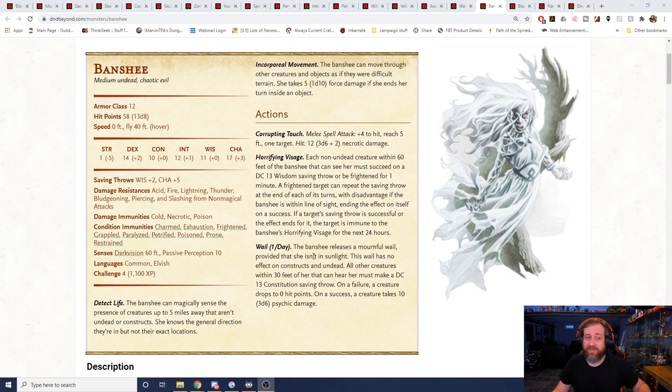I've definitely had a higher level party encounter a Banshee and fail that DC 13 constitution saving throw and go unconscious. That can be brutal. Imagine you're fighting this as designed — challenge rating 4, level 4 characters — and you could have the entire party wipe to zero hit points because of one ability that this Banshee uses.